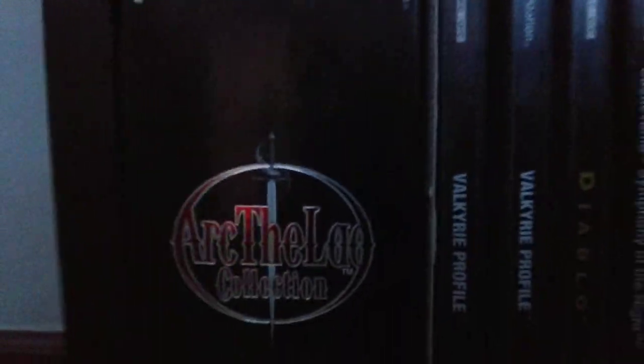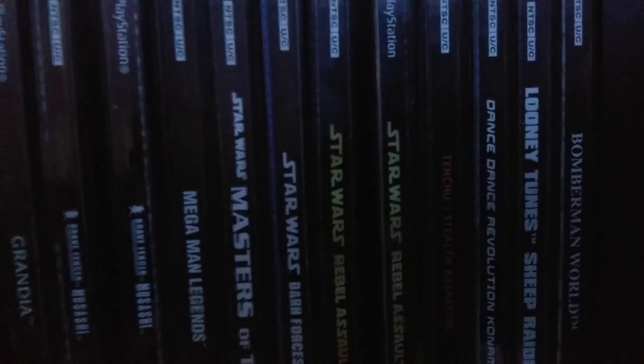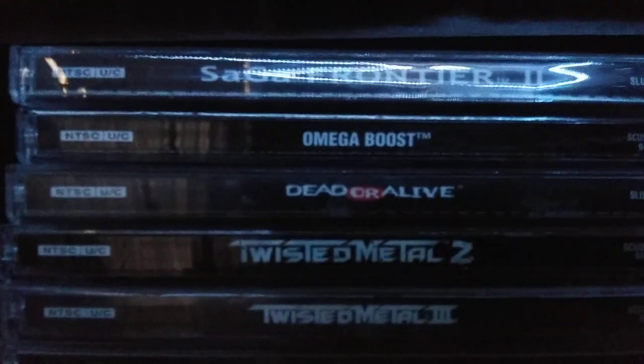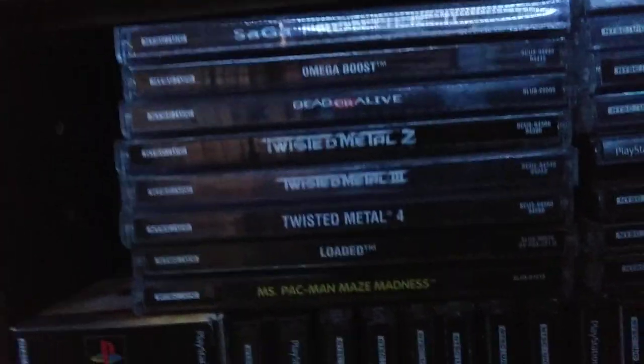On the bottom here is a lot of the rarer stuff: Arc the Lad Collection, Valkyrie Profile, Diablo, Castlevania, Suikoden II, Einhander, Dragon Seed, Grandia, Brave Fencer Musashi, Mega Man Legends, Tenchu, Bomberman World, Discworld 2, Heart of Darkness, Invasion from Beyond, MediEvil, Silent Hill, Saga Frontier 2 — that's kind of hard to find — Omega Boost, Dead or Alive, and three Twisted Metals except I don't have the first one, because I want it black label and it comes long box style, so I need to get that eventually.